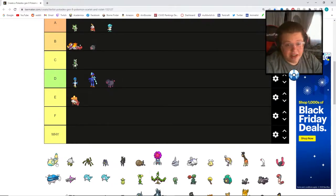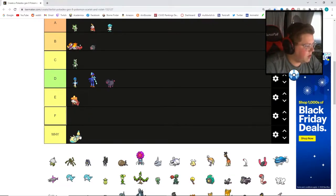Next, whatever this monstrosity is — the Dunsparce evolution — they basically just didn't change it. I'm going to stick this below F. You don't even deserve F, you deserve a 'why would you do this to me.' They didn't do anything with it; it's boring. It was already a dumb Pokemon and they just didn't make it any cooler, which is a shame.